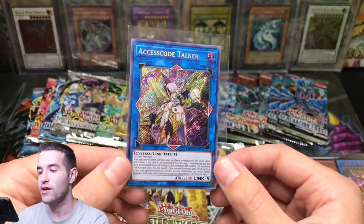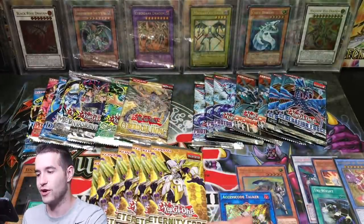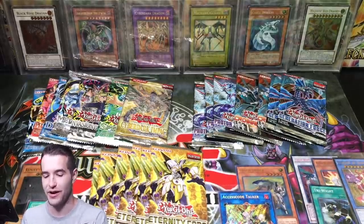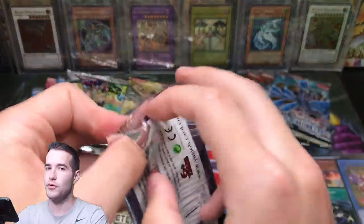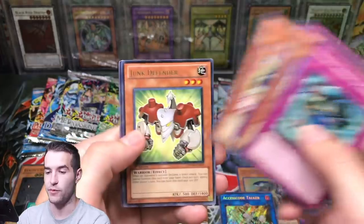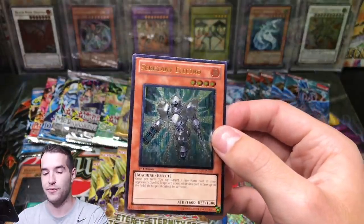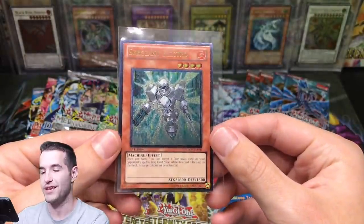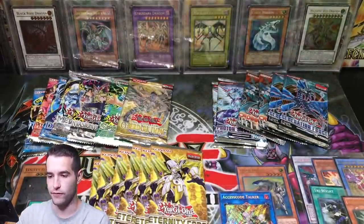Every single one of the sets — we've pulled Ultimate Rare Vanity's Ruler, pulled Access Code Talker, pulled Clear Wing Synchro, and Necroz Ultimate Rare. This is going insanely well. Photon Shockwave — let's see if we can pull the Galaxy Eyes Photon Dragon. Everybody's got to fight for the win this time. Ray Rider — we got something back there, an Ultimate Rare! Jug Defender, Sergeant Electro — no, not Sergeant Electro. We finally pulled an Ultimate Rare from Photon Shockwave. It was kind of a cheap one, but still an Ultimate Rare. Lots of high rarity stuff going on, which is pretty sweet.